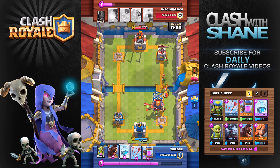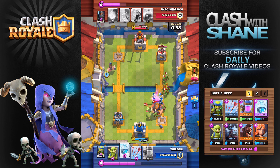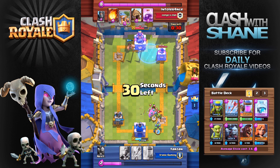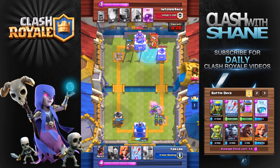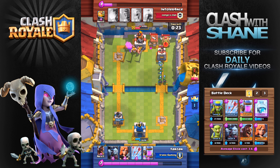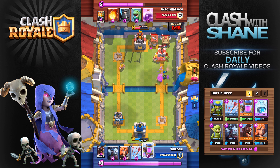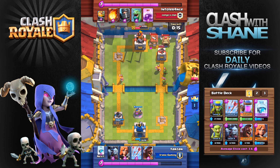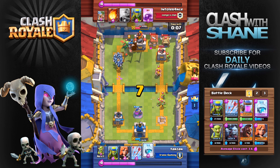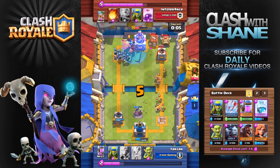Right here things are looking good. Throughout this battle he only has the fireball in his deck, so that minion horde should be able to take out that royal giant quickly because he doesn't have enough elixir to use that fireball. I snuck in the hog rider way in the back there with the freeze spell, putting on offensive pressure and preventing him from setting up a strong push. He has the barb hut and the spear goblin hut down, so we set up an elixir pump as a first line of defense. With 10 seconds left we're going to try and sneak in with the hog rider.